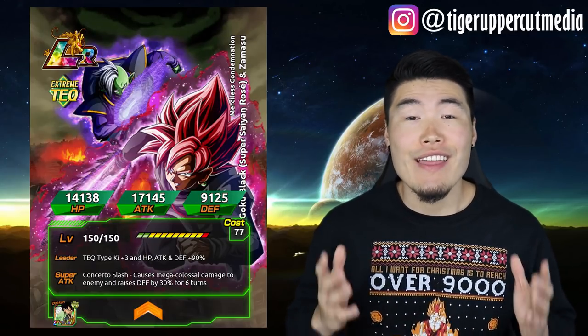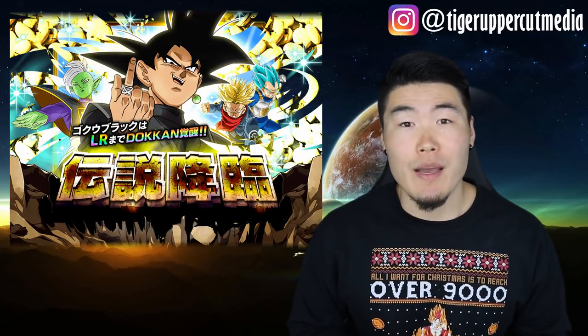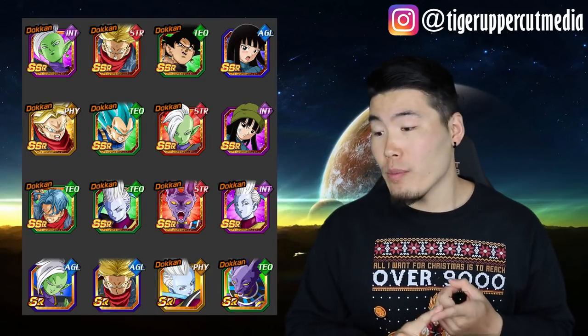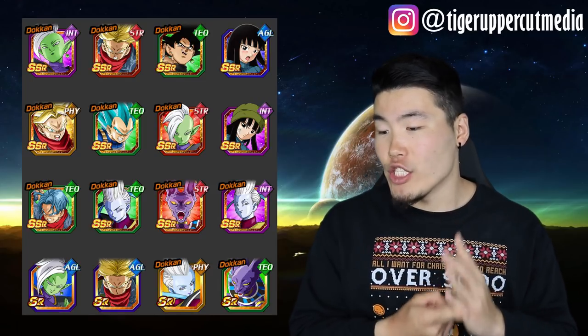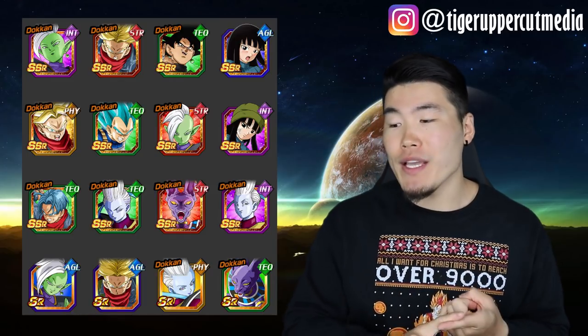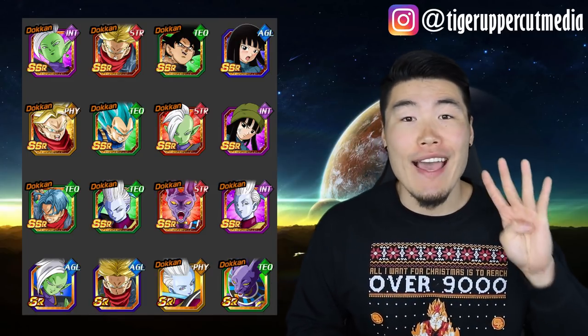Now let's talk about his banner. This is the banner he came with on JP. There could always be changes when it comes to Global, but I don't suspect there will be anything major. The banner features LR Goku Black, INT Zamasu, STR Rage Trunks, AGL Physical SSJ Trunks, TEQ Blue Vegeta, STR Zamasu, INT Future Trunks, TEQ Whis, STR Beerus, INT Whis, and 4 SRs.